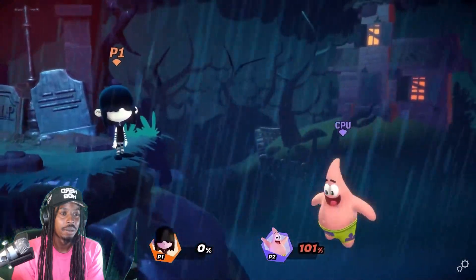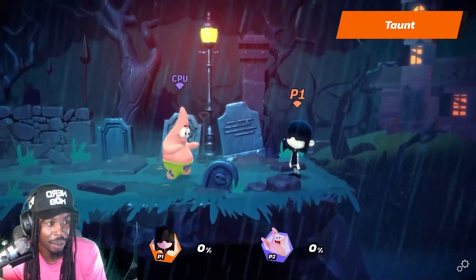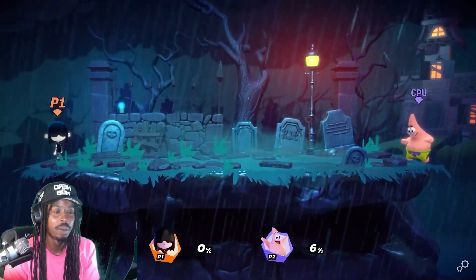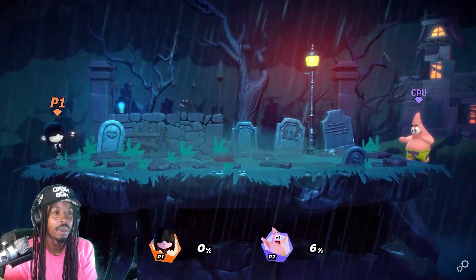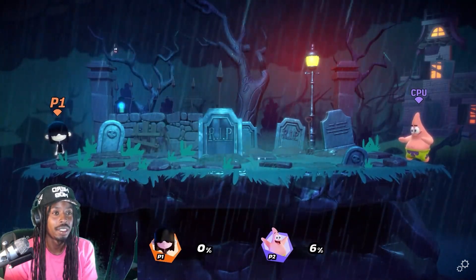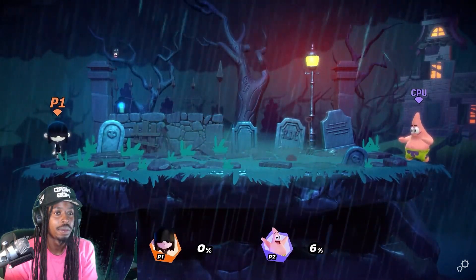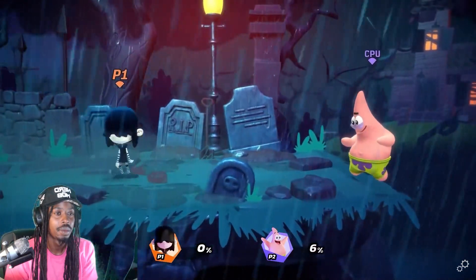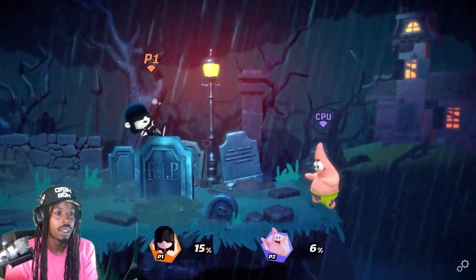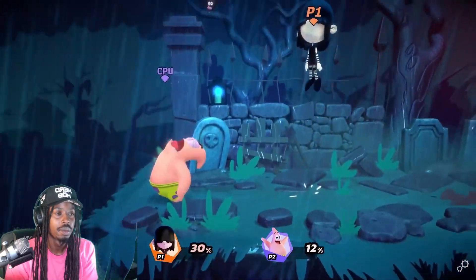Lucy's stage is Royal Woods Cemetery. This is a small side stage with no platforms. Her stage is dope — a tombstone occasionally rises around the stage, functioning as a wall and a platform. Just stay away from them as they emerge from the ground. Despite the dark decor, Lucy's pet Fangs is just happy to be here.